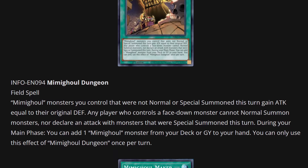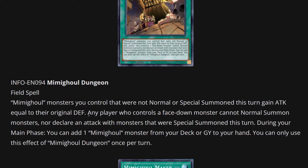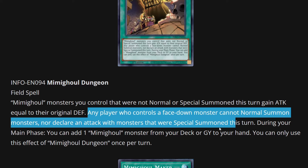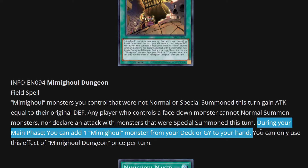Here we have the field spell: Mimigold Dungeon. Mimigold monsters you control that were not normal or special summoned this turn gain attack equal to their original defense, so they get pretty beefy given their high defense stats. Any player who controls a face-down monster cannot normal summon monsters nor declare an attack with monsters that were special summoned this turn — that's going to be pretty annoying for your opponent. During your main phase, you can add one Mimigold monster from your deck or graveyard to your hand, giving some recyclability. A pretty powerful field spell overall.